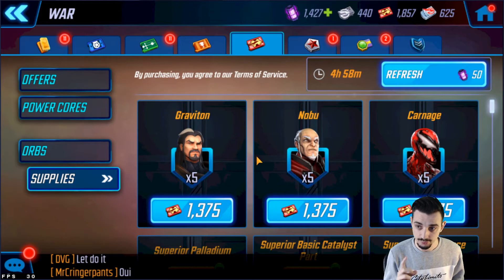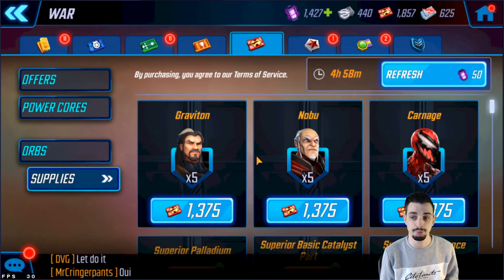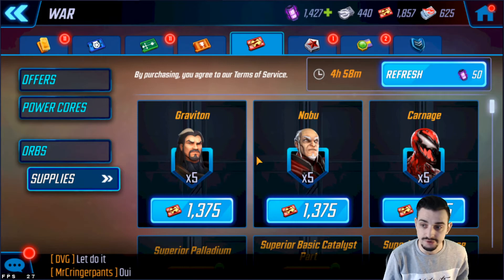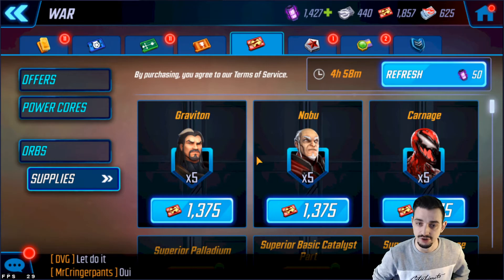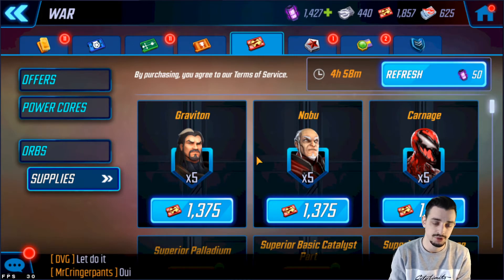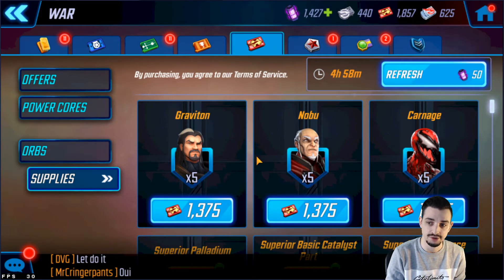Mr. Sinister and Emma Frost together are insane, and if you have the full Emilio Raiders — with Sabretooth, Mystique, and Strife added — you also have a really great team. If you don't have Emma yet, Mr. Sinister still has some value but he's a lot better with Emma and the rest of the team. Ghost is also in the War Store and is part of the Pym Tech team. What Ghost does is insane — she has great abilities for Dark Dimension.